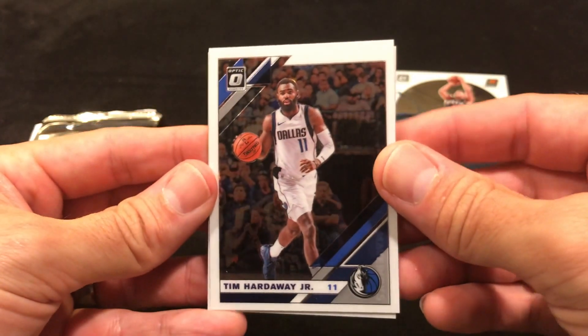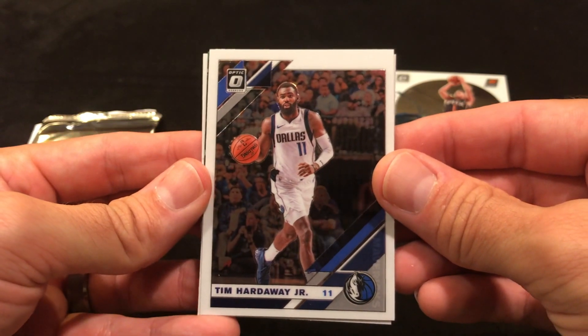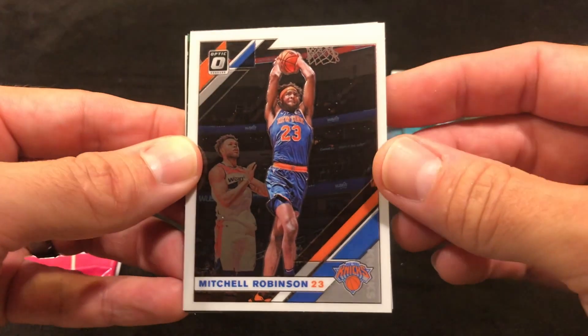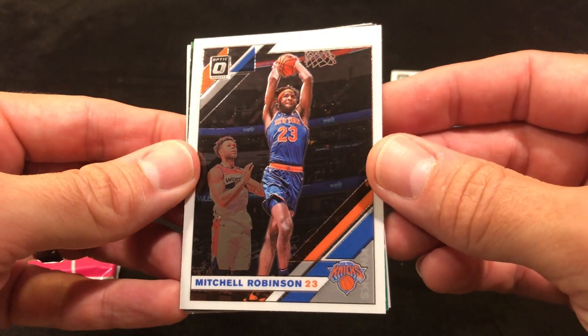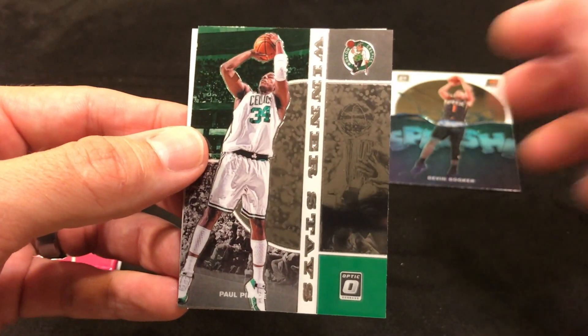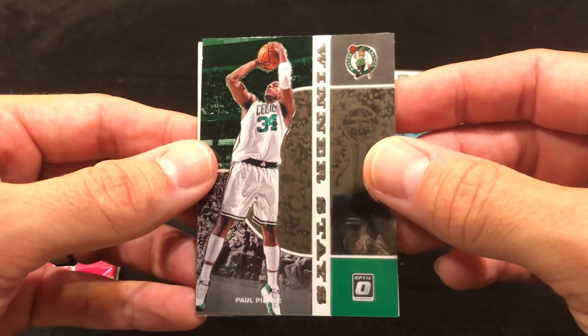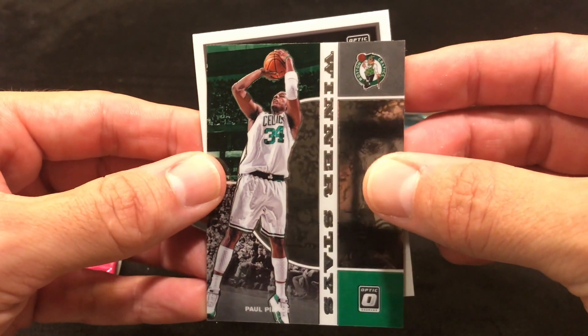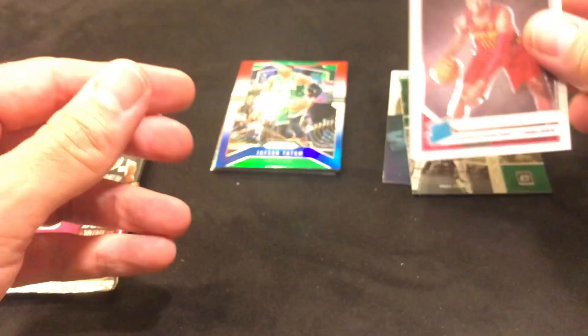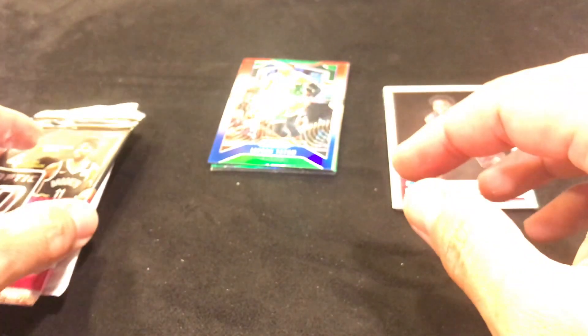Alright, so we have a Tim Hardaway Jr., a Mitchell Robinson with the Knicks, a Winner's Day Paul Pierce, and the last one is a rated rookie — Darius Garland. We got a rookie — maybe they're saving the big ones for the last pack, maybe it's the last pack mojo, we'll see.